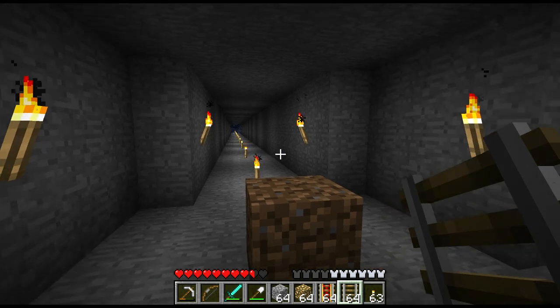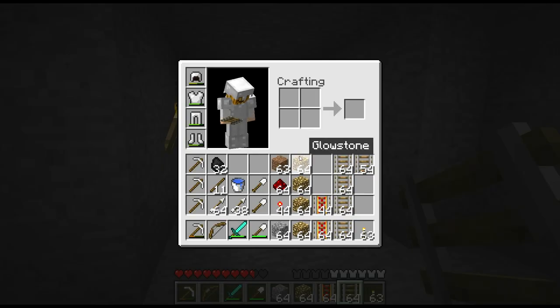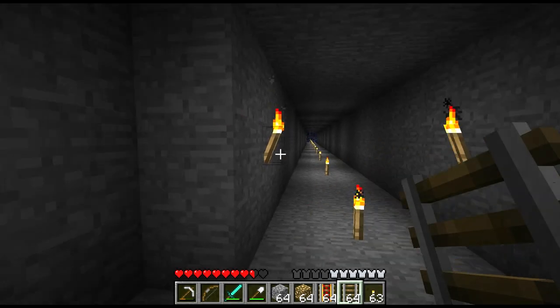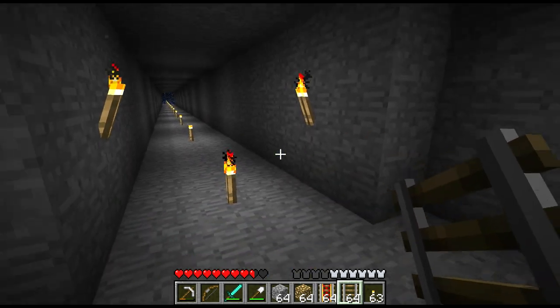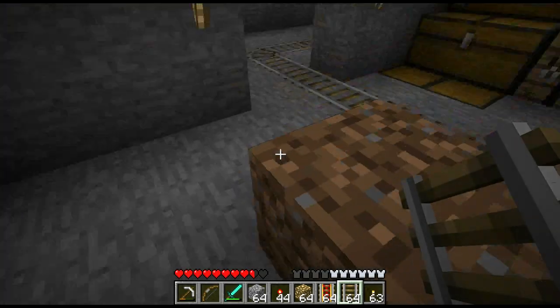Okay, I think I am finally ready to get on with completing this tunnel. It turns out I had exactly enough for four stacks of glowstone — I think that is going to carry us all the way through. I went ahead and whipped up a bit of powered rail and a few stacks of regular rail, though I'm probably going to have to come back and make a few more. I'd be surprised if it gets me all the way down to that end. Got some redstone torches at the ready, and I think we are ready to get going.